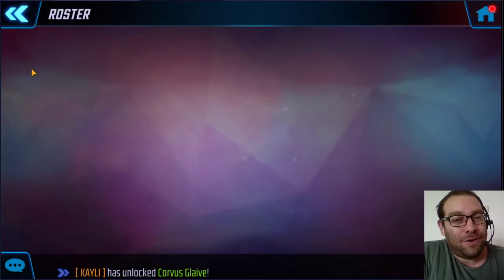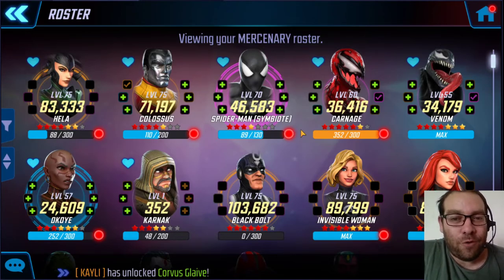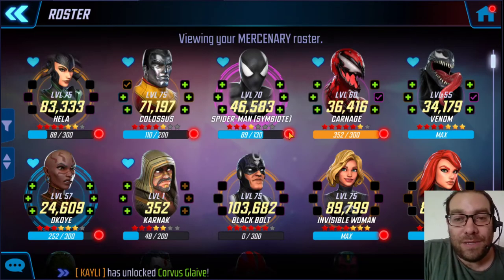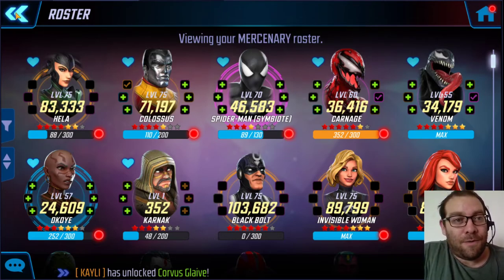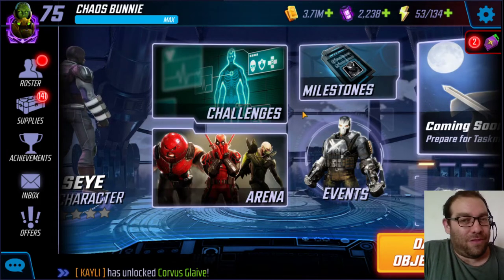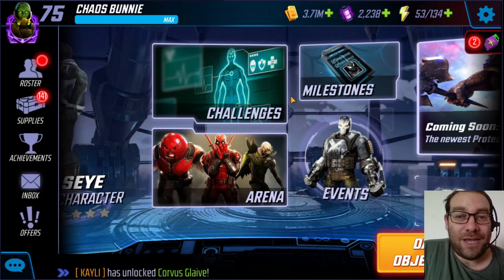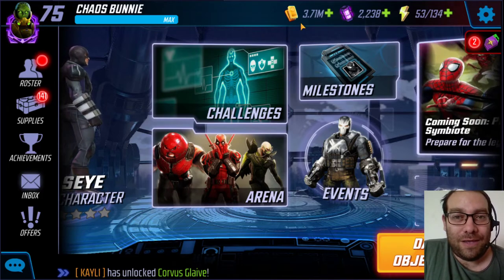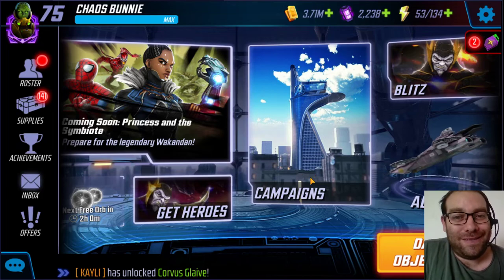I don't know what you guys are doing — if you're upping your Mercenaries right now or hoarding and collecting everything you need for Black Order. You'll need 2 skill characters, 1 bio, and 2 mystics: Thanos and Maw are mystic, Khaal is bio, and Corvus and Proxima are both skill. I'm going to start saving gold for that Black Order. Even if I don't up all of them to level 70 or 75, I'm definitely upping Maw — that's at least 7 million gold, so I have a long way to go.